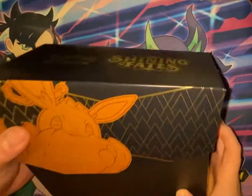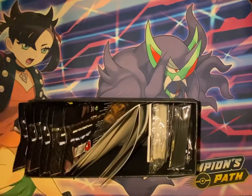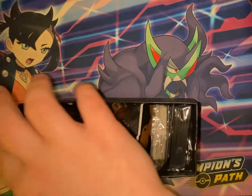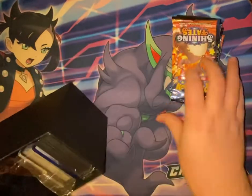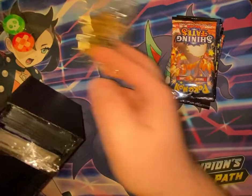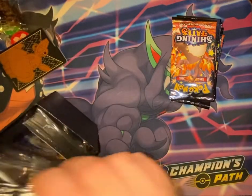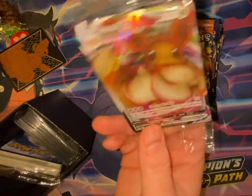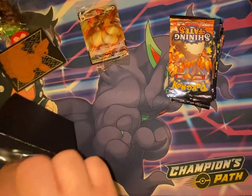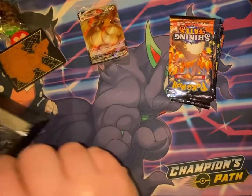Okay, Shining Fates ETB time! We'll go ahead and open this up. Got the rulebook, hats, markers, dice, dividers, Eevee V Max promo, energies, and the sleeves as well.